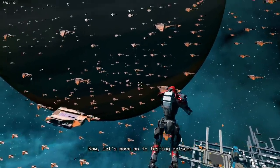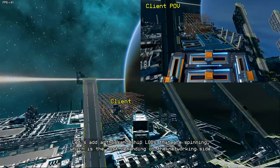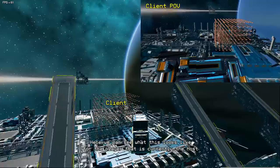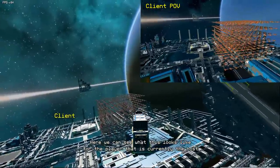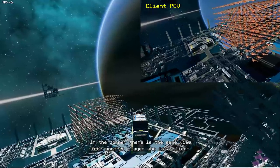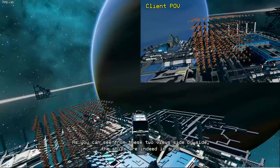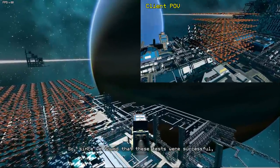Now, let's move on to testing NetSync. Let's add a thousand ship LODs that are spinning, which is the most demanding on the networking side. Here we can see what this looks like for the player that is currently the host. In the corner, there is the same view from another player who is a client. As you can see from these two views side by side, the ships are indeed in sync.